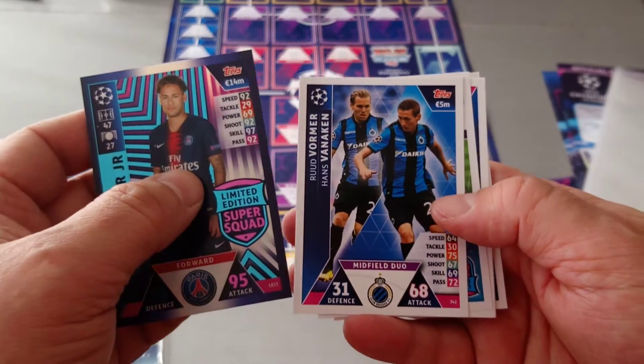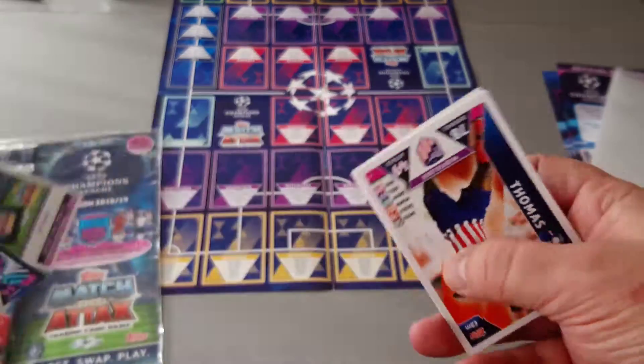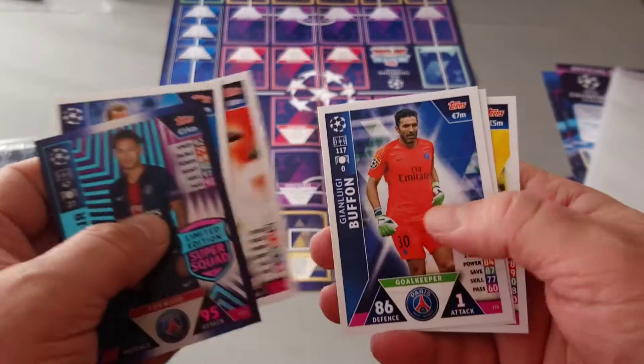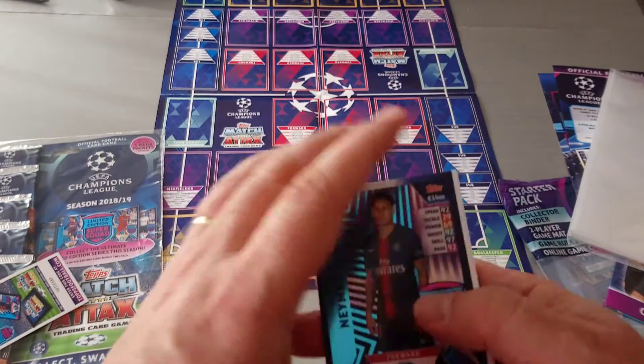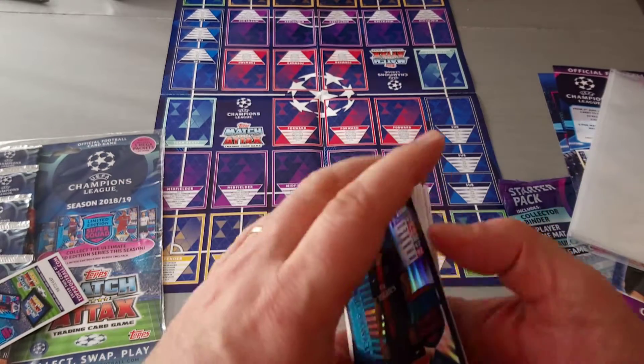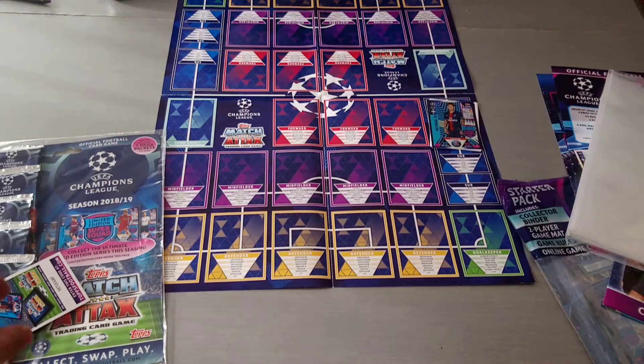Here is a Brogue duo. Here's the code to play online. Thomas, Buffon, Sardar and Berkey — nothing special. Five base cards, limited edition. At least put an insert in there. Alright, that's the starter pack.